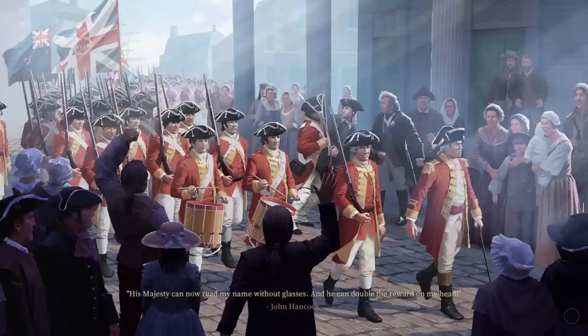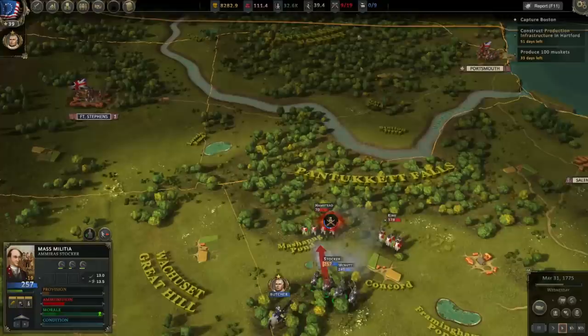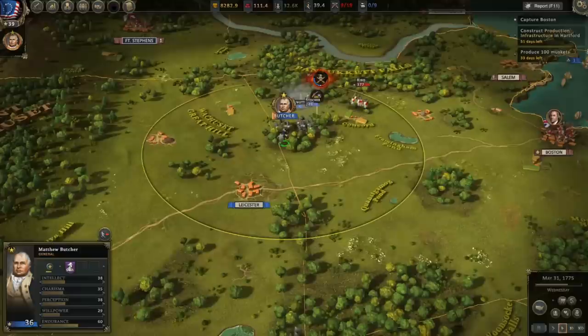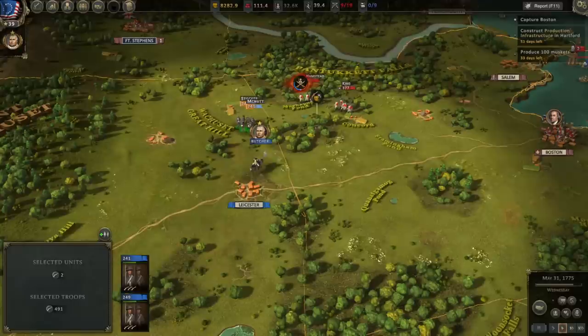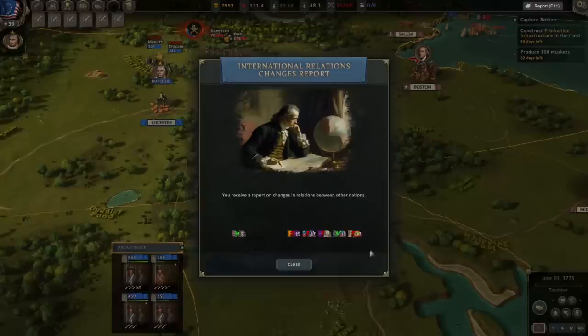I don't think any of our units were actually destroyed, so we should all fall back on Providence — a friendly occupied town. Hopefully they withdraw toward Providence. The map expanded by the way — June 1st, the map expanded west. We'll take a look at that in a second.